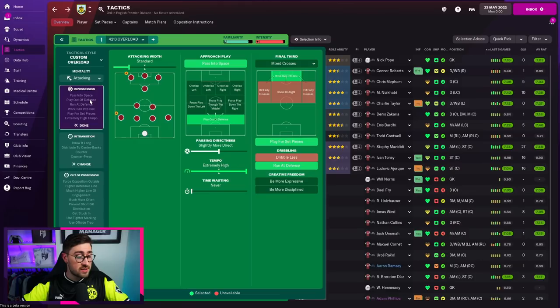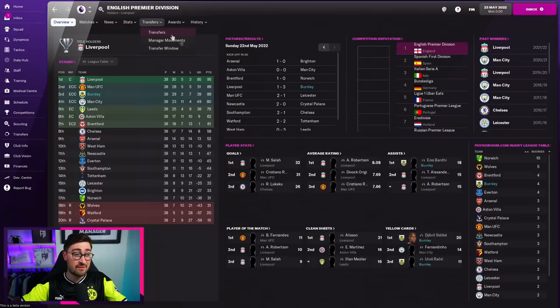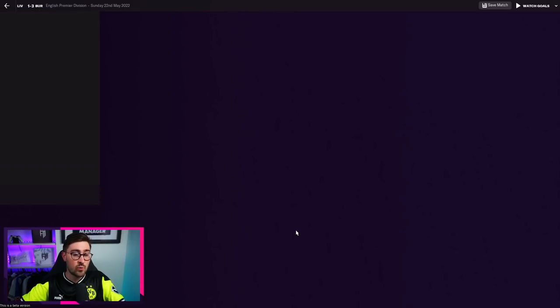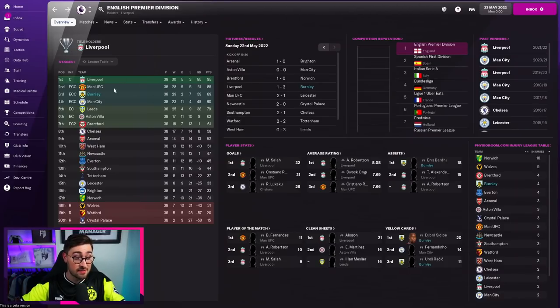Let's go through the instructions. The tempo is extremely high. They run at defence, play for set pieces, work the ball into the box, mix crosses, pass into space, and play out of defence. Width is standard since we don't really have wingers. We're playing on attacking mentality. Even with Burnley, they managed to finish third — 89 points. Third in the league. Could very easily have won the title this year. To finish, here's a 3-1 win against Liverpool, which just goes to show how good this tactic can be.